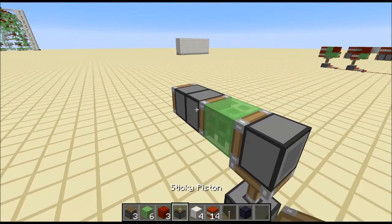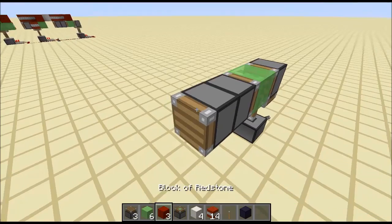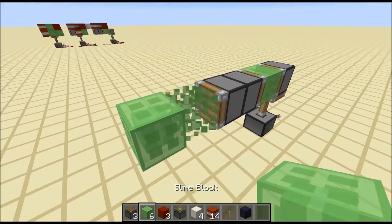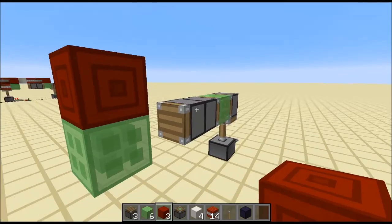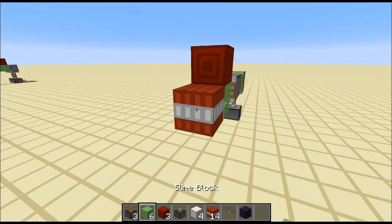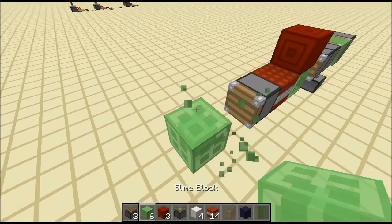This is a sticky piston, this is a normal piston, this is a normal piston. I deliberately don't place the redstone block above it yet because that causes an update we don't want yet. Then a slime block with a redstone block on top, because as soon as this pushes forward it's going to push it forward a bit further. Then TNT, then a normal piston, then a little gap.